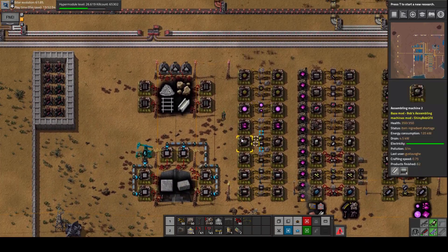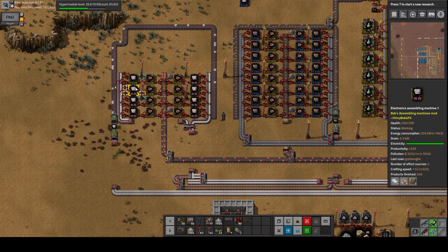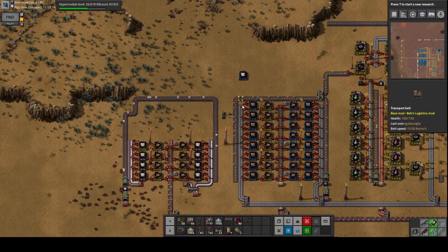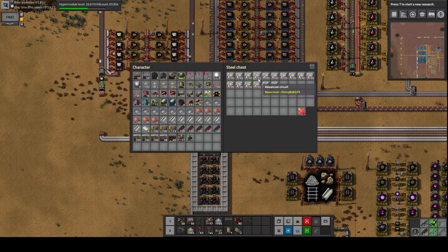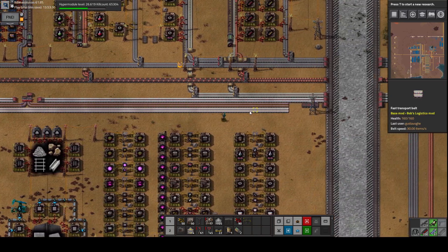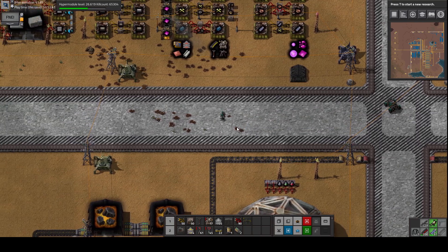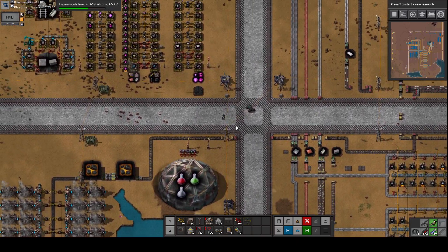Let me show you another piece of the factory that I've just finished up. This is the advanced circuit factory. As you can see, we have space to expand this, but for now this is going to be enough, and we can even upgrade it. We have been producing a lot of advanced circuits and it's ready. The lines of normal circuits and advanced circuits are ready to go on to our main bus line here for further expansion. I have been busy offline, and as you can see, now we have concreted our roads, which is making movement and everything else pretty much easy.